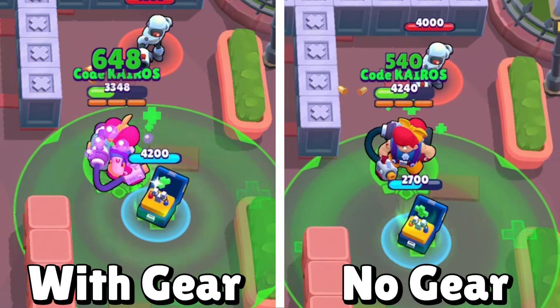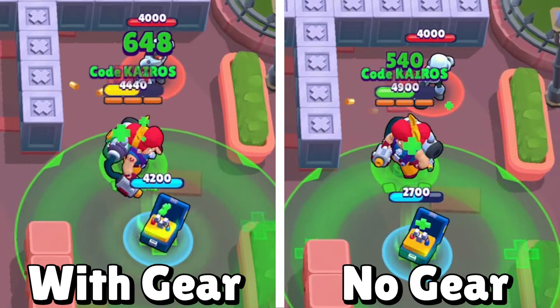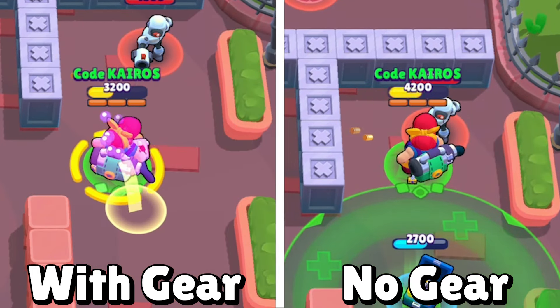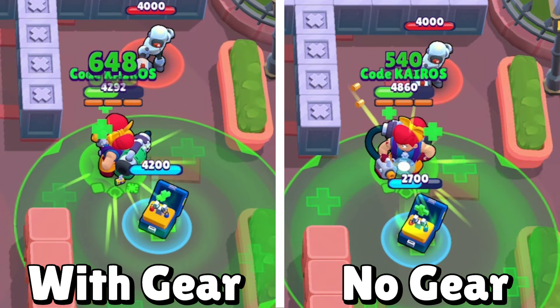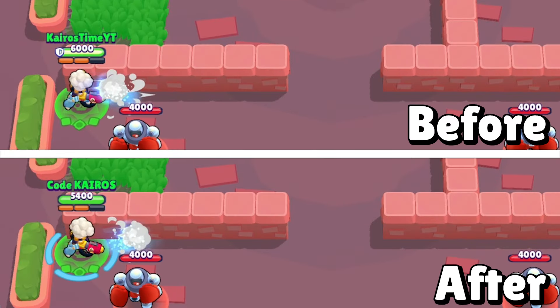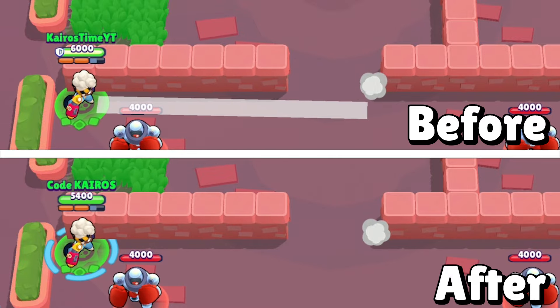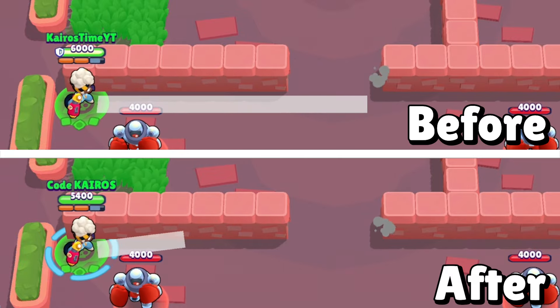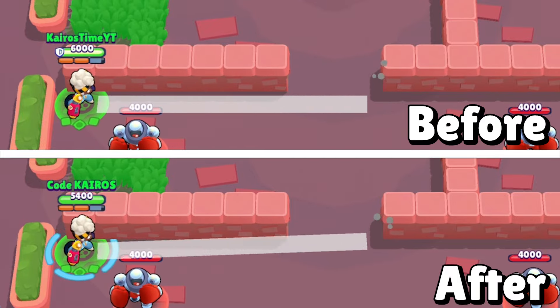Pam is getting a new mythic gear called the Super Turret gear, and it increases the healing from her turret by 20%. This does not affect her Pulse Modulator gadget, but it should be a pretty awesome choice for her. Maisie is getting three balance changes. The first is a buff to her base projectile speed, meaning it will shoot out much faster — they didn't tell us exactly how much, but here is a side by side to give you a better idea.